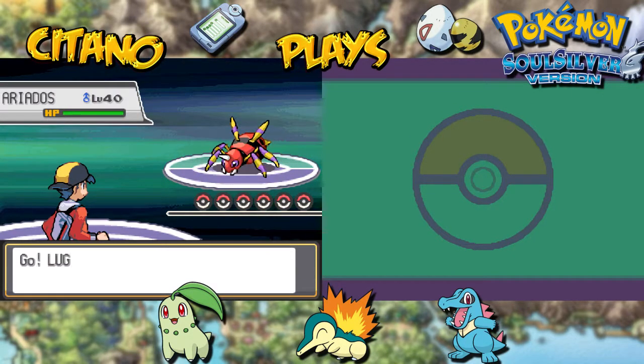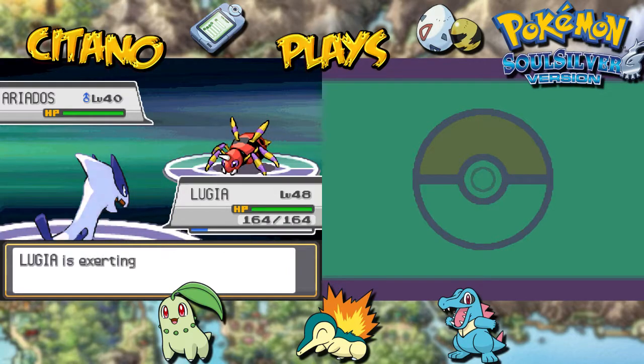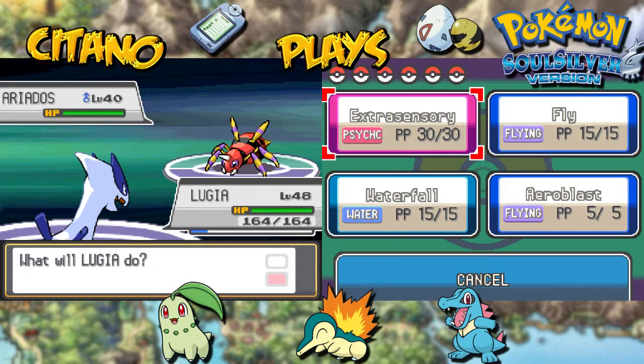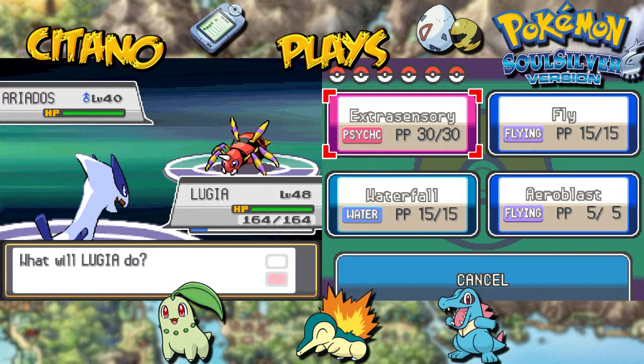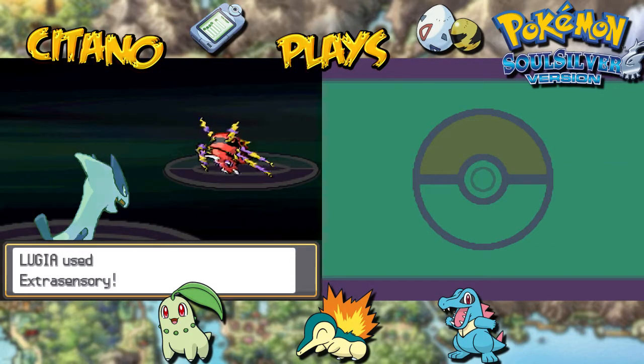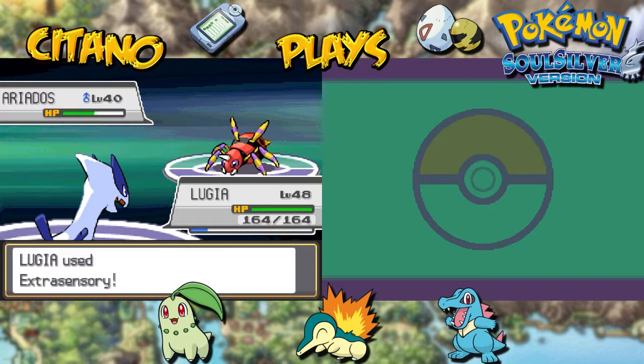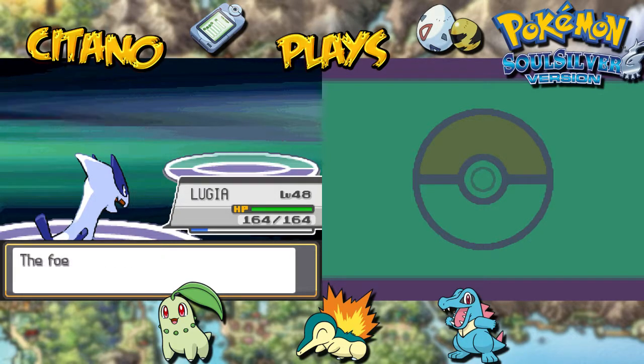The first one will be Ariados, the evolved version of Spinarak — a Bug-Poison type Pokemon, which can be a bit annoying. We have multiple ways to take it out: Extrasensory for special attack damage, Fly, or Aeroblast. I'm going to believe in the psychic — Extrasensory on Ariados. Will it survive? It's going to fall. One-hit KO on Ariados. So far so good for Lugia.